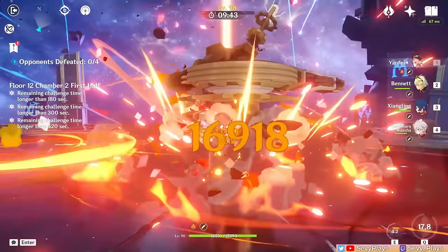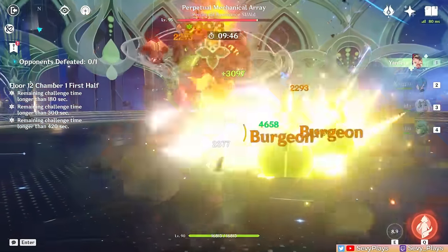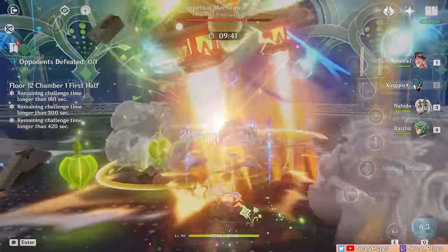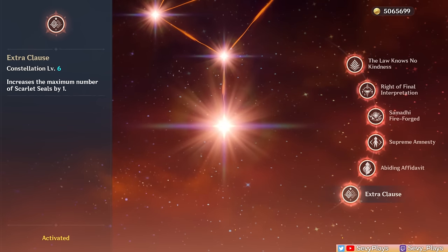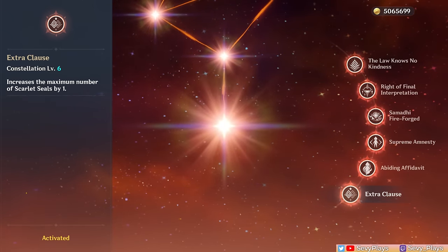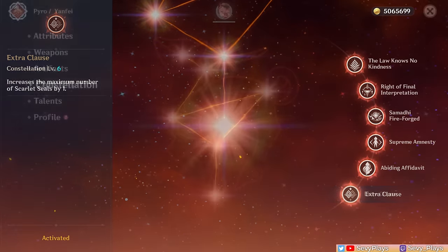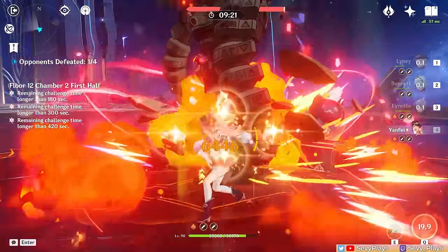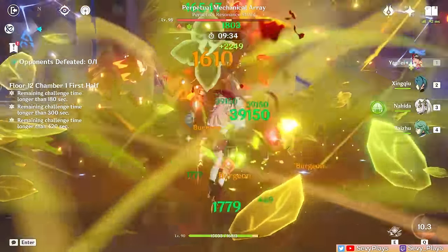Still, even as a Pyro DPS, C4 is also quite helpful as shielding Yanfei helps prevent interruptions for smoother combos, and the added survivability is very welcome — more so in a Burgeon team, since Burgeon deals damage to your active character too. C5 increases burst level by 3, which is more impactful than skill levels. And finally, C6 increases the maximum Scarlet Seals by 1, which ultimately gives her charge attack a higher damage ceiling and unlocks higher stamina reduction buffs, enabling 0 stamina cost charge attacks with 4 seals. Most of these constellations definitely help realize her full potential as a charge attack DPS, while C4 adds a completely new role for her. For less conventional teams like Burgeon, they don't really have a significant effect on her potential.